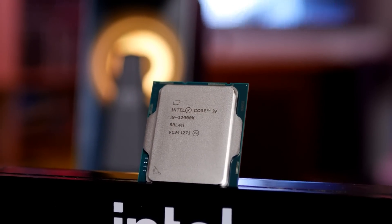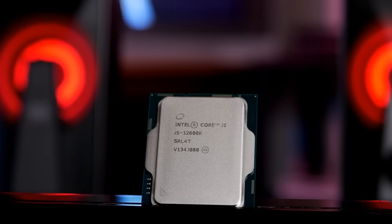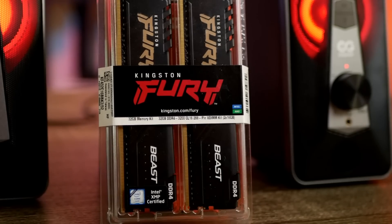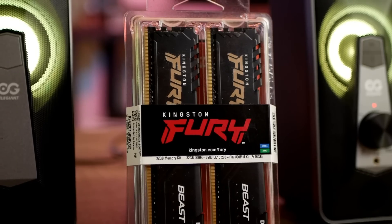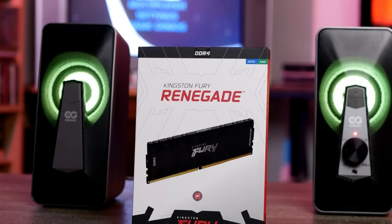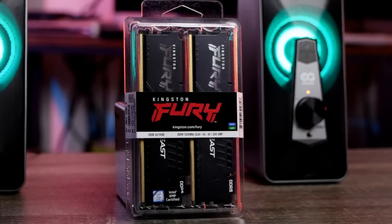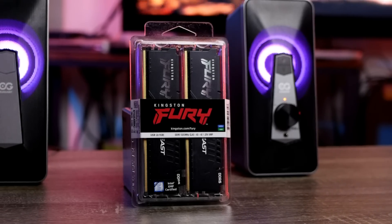Jumping straight into it, let's talk about the parts used. I used the Intel Core i9-12900K and the Intel Core i5-12600K. This took a little bit of time away from benchmarking games, but I wanted to see if the 12600K also benefited from the higher memory speeds. Kingston was kind enough to send some over for testing. In the initial video I used the Kingston Fury Beast DDR4-3200 CL16, which is the most common DDR4 memory type. They also sent over the Kingston Fury Renegade DDR4-4000 CL19 and the Kingston Fury Beast DDR5-5200 CL40, which is kind of a middle-of-the-road kit right now for DDR5.